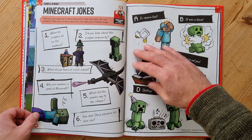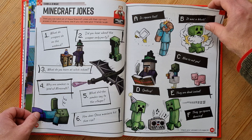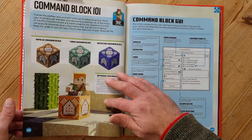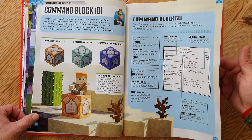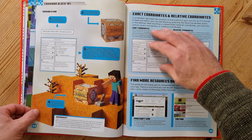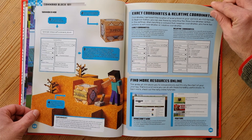Here are some Minecraft jokes — on the left you've got the questions, you've got to match them up with the answers, or the punchline should I say, on the right. Here's a page about the super powerful command blocks, and there's more on this page too — what a lot to know there.